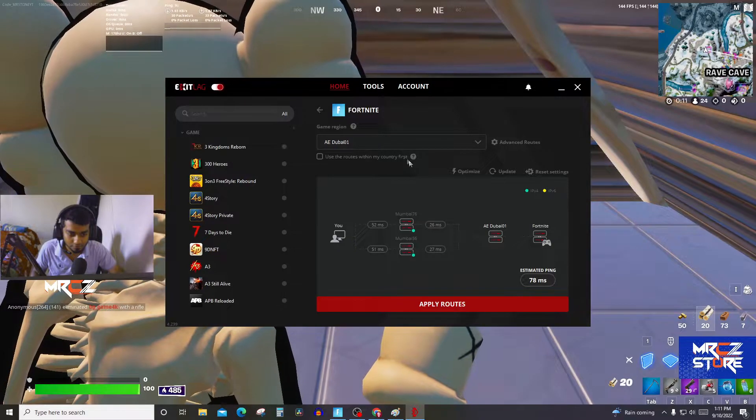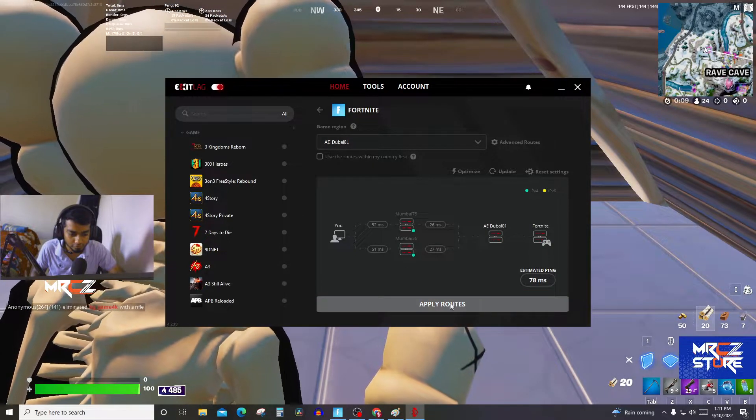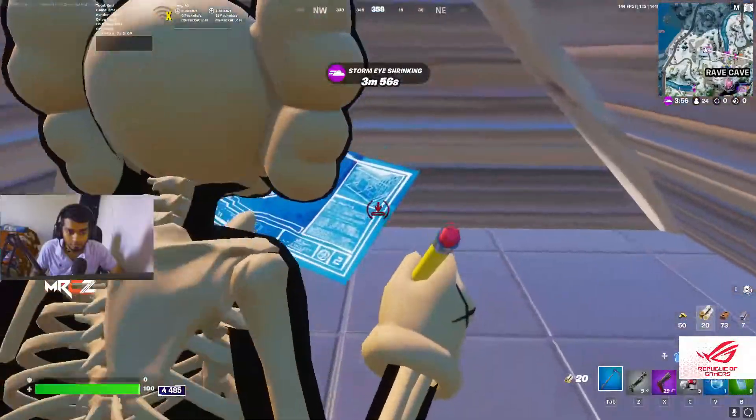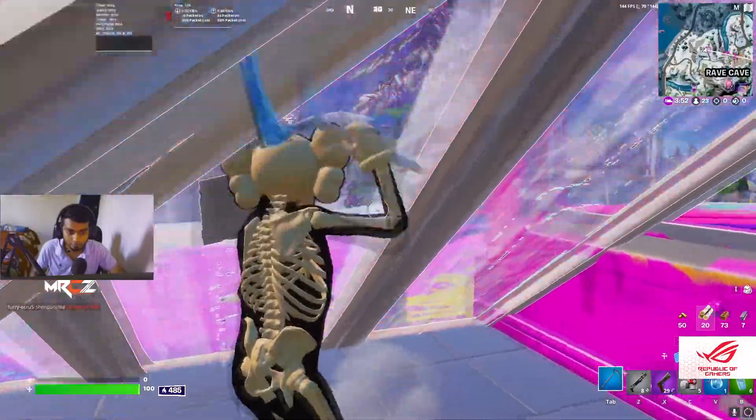I'll go for the one that had the lowest ping. I normally choose AE Dubai 1. My ping is 93. This is how you can fix your ping in Fortnite.